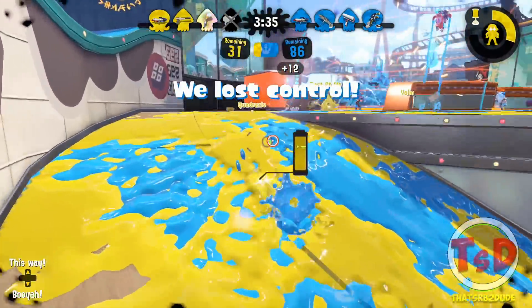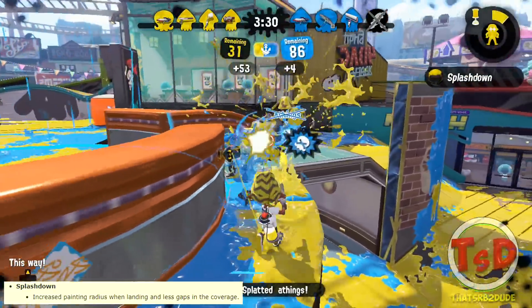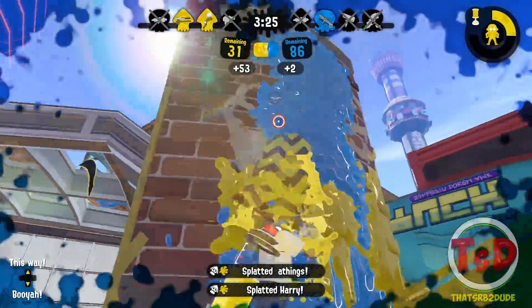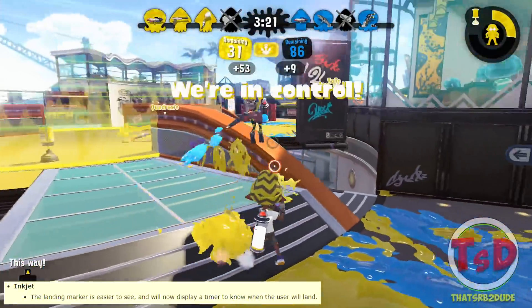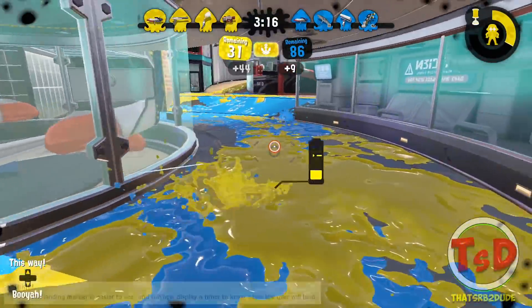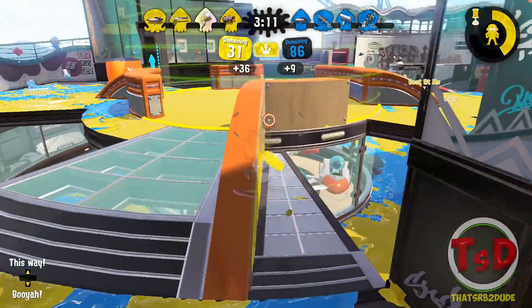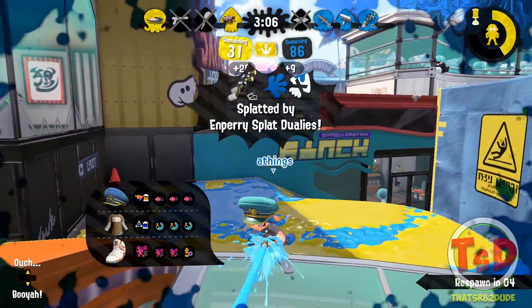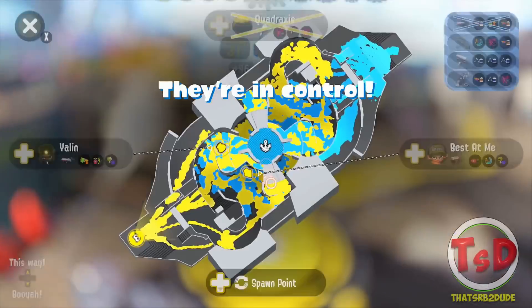For Splashdown, there's an increased painting radius and fewer gaps in ink coverage when using it — so overall better painting. For Inkjet, the landing marker will now be easier to see and will have a timer showing when the user is landing. So if you're waiting near the opposing team's Inkjet marker, you can now know exactly when that person is going to land and have a better idea of when to shoot.